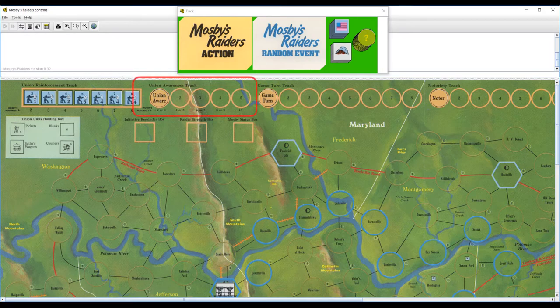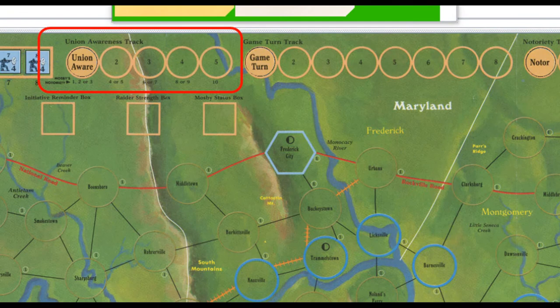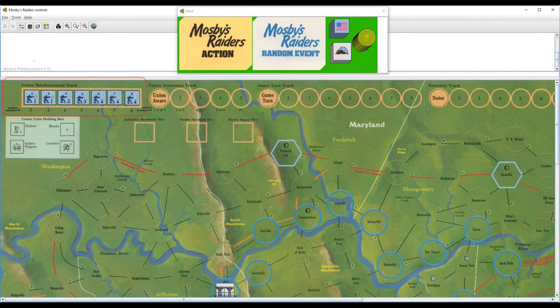The game also has a Union Awareness track. The higher the Union Awareness, the harder it is for you to do bad things to the Bluebellies. Mosby's notoriety is directly related to where this sits on the track, and many actions you perform can cause this track to increase during a game turn. The Union Reinforcement track is where all the lovely Union Reinforcements await their turn to come out and play guerrilla warfare with you. As your notoriety goes up, so too does the number of Union units in the game. Your good deeds — well, for the South anyway — never go unpunished in this game.